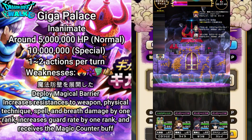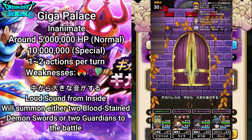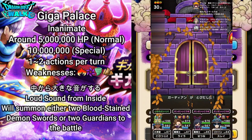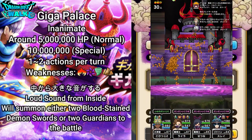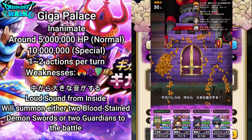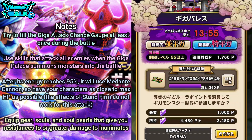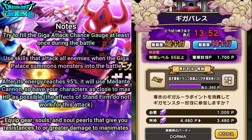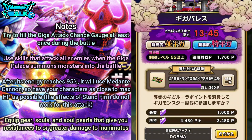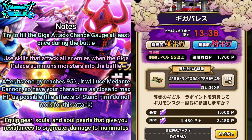The Magical Barrier won't matter much since none of my characters use spells. The final ability, Nakakara Ooki Otoogasuru — Loud Sound from Inside — will summon either two Bloodstained Demon Swords or two Guardians to the battle. That's something to be worried about if you are not using attacks that hit all enemies. Try to fill the Giga Attack gauge at least once during the battle — multiple times is even better. Use skills that attack all enemies when the Giga Palace summons monsters. After it reaches 95% energy charge it will use Medante Kanin.